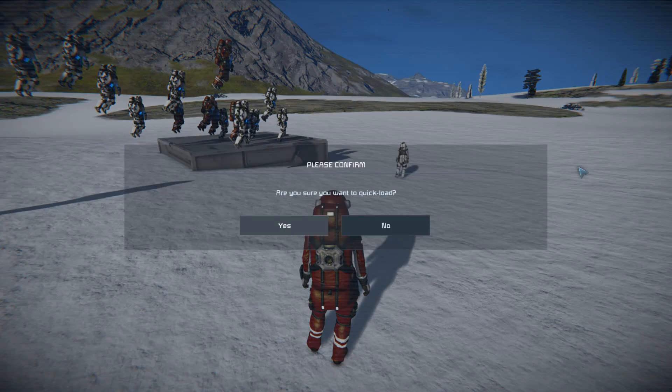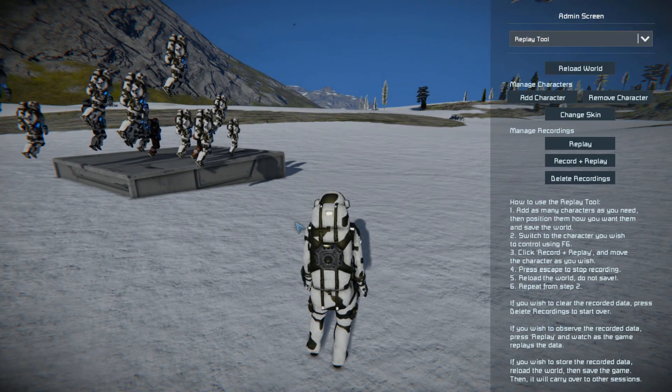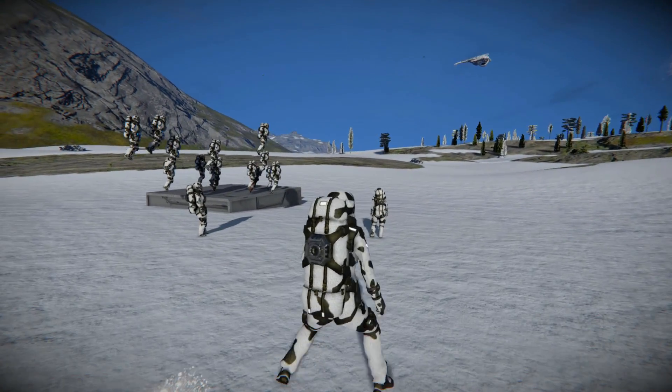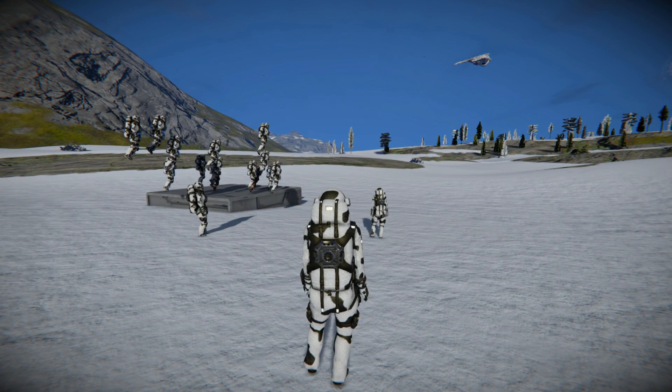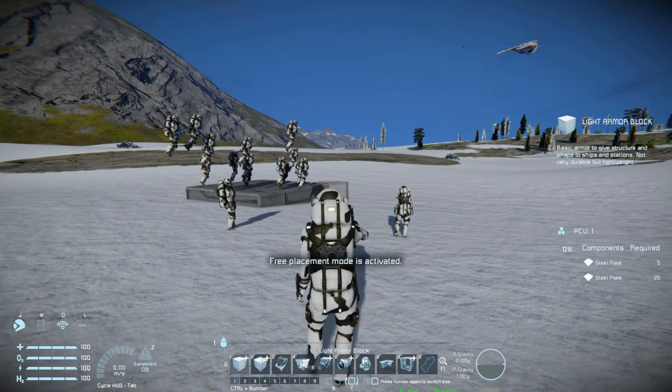Unfortunately now we have to reload the world to reset him back to his original position. It really helps if you have a solid state drive — I'm using a regular hard drive so the load times are a little long. Now I've reloaded the world, everything has been reset. I'm going to take control of a new character and have him place some light armoured blocks.